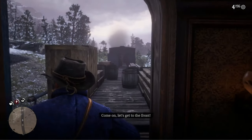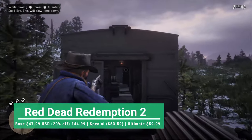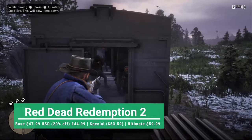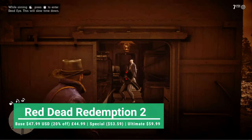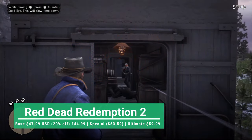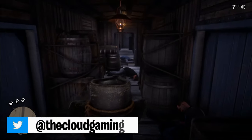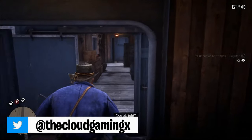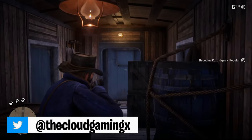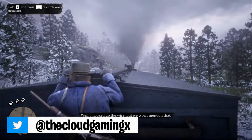First on this list is Red Dead Redemption 2. The base game is at 20% off at $47.99 USD. The special edition comes in at $53.59 and the ultimate edition is at $59.99, which is 40% off the original price. So really not great sales, as Rockstar seems to be pretty stingy when it comes to giving Red Dead a massive sale.